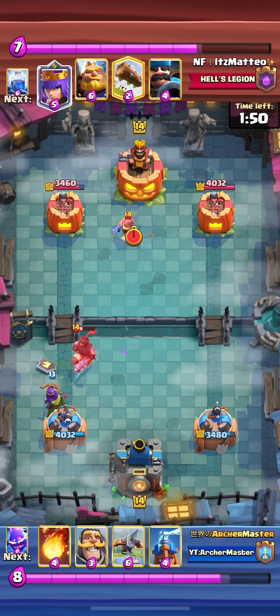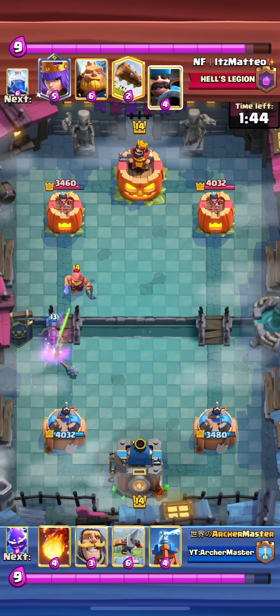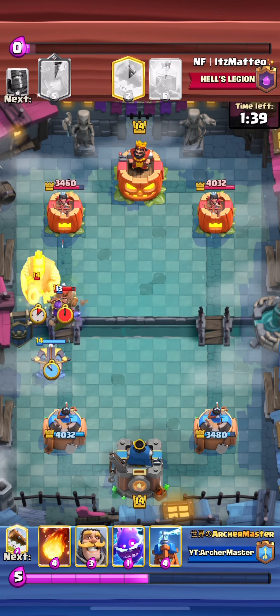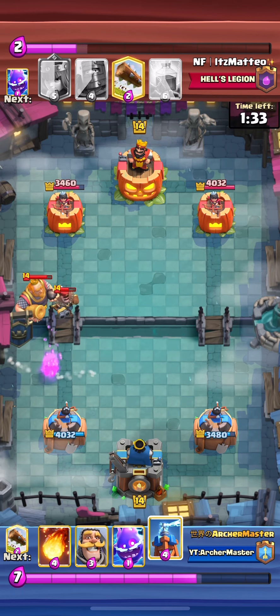If you defend with AQ when your opponent comes out of the back with a unit, you can counter with something to defend and use cloak. I could have taken this out to the knight but it was risky, so I'm going to use cloak here. Not so good because I attacked for no reason.